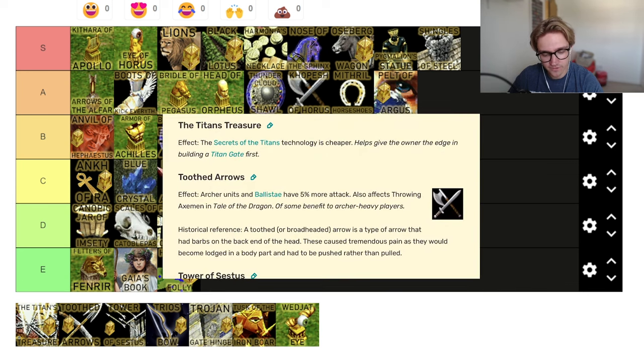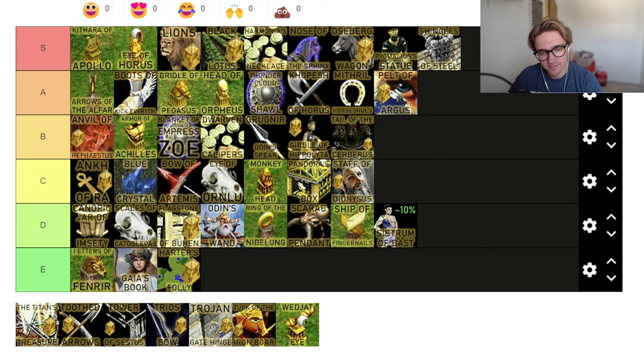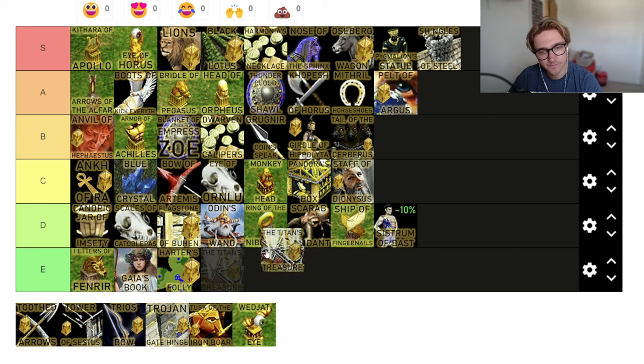Titan's Treasure — the Secrets of the Titans technology is cheaper. When you get to that stage, you have a lot of income anyway. If you're going for a Titan, it's because you've got a lot of resources or you're purposely going for one. If you're going like fast Titan as Atlanteans used to do, maybe it's like D tier. I'm going to put it as E tier. I don't even know how much you get off — I think it's 10%. It does something, which is better than Gaia's Book of Knowledge, that's for sure.